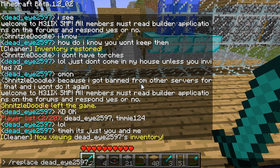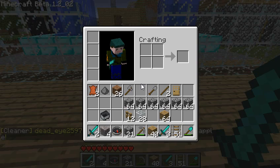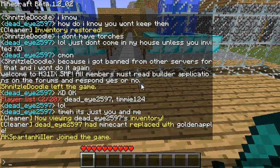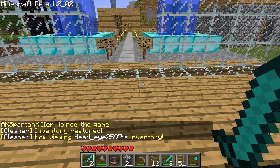It's kind of a learning curve for me too with these plugins. So I've got slash replace, with his name 'dead', then mine cart — that is number 328. We'll replace it with golden apple, which is 322. I'm gonna go back — it's sometimes a bit laggy. Then slash restore, slash preview, 'dead.' Yeah, there's that golden apple. That's pretty cool.